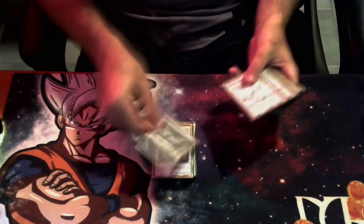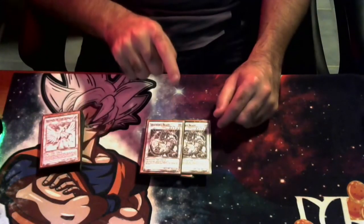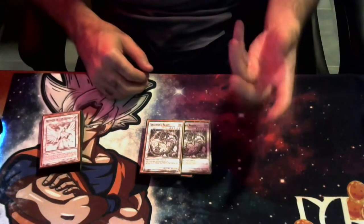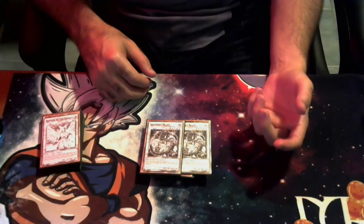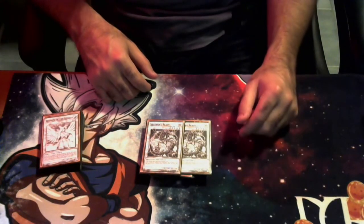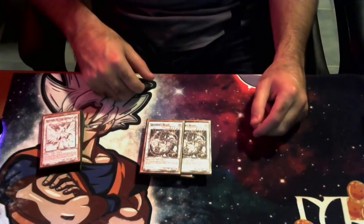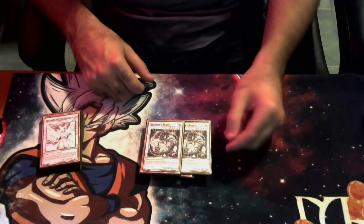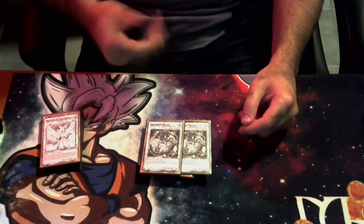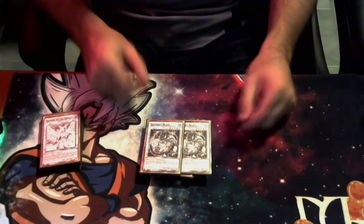We're playing a small Shadoll package with two copies of Shadoll Beast. Remember, you can fuse with any proper fusion materials in your graveyard using the Tier Elements effect. Hofenis is Dark, and Dark plus Beast equals Winda. So if you mill Tier Elements Shalen and Shadoll Beast during the opponent's turn, you can chain Shalen's effect and Beast's draw effect, send them both to the bottom of the deck, and make Winda during the opponent's turn — that's broken.